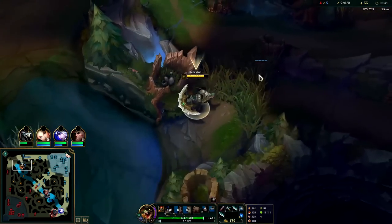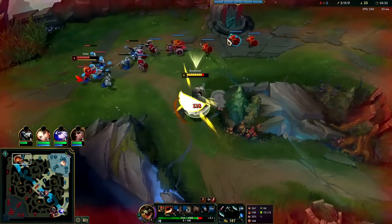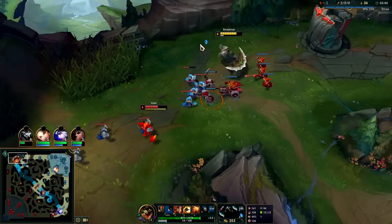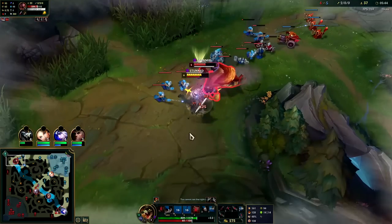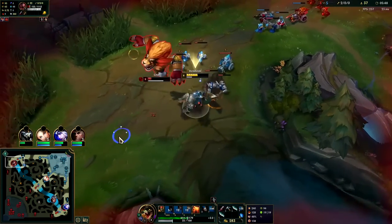We're going to lay our Control Ward more defensively since he has wave advantage on us — he has the lane priority. Auto attack into the Q. I set up my Q so I wouldn't wipe the whole wave. I have R advantage, so I'll take it. Auto attack Q — I'm going to hold onto my R for as long as I can.